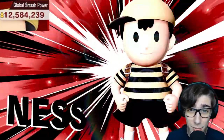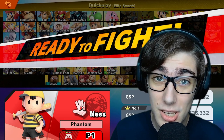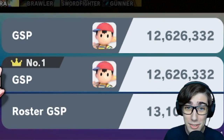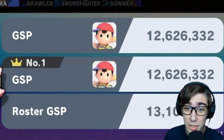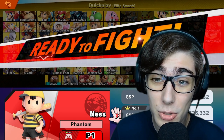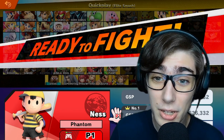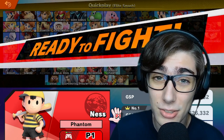That was a very easy time with Ness. Ness is now the top GSP, and this is the first time we've had someone in the top GSP spot in over a year and a half, ever since Young Link achieved that all the way back in May of 2022. A pretty big achievement for Ness, although I'm not really sure who else could take that number one GSP spot. We've got a few more characters to go, and we'll see who can take that top spot from Ness.